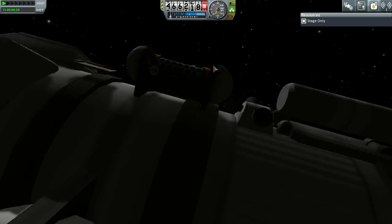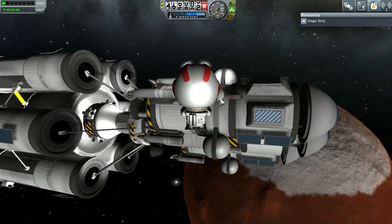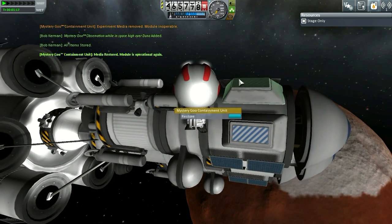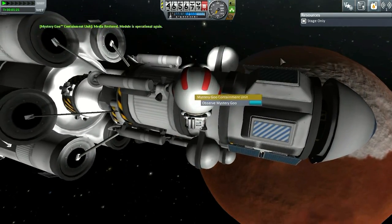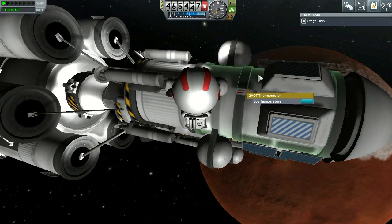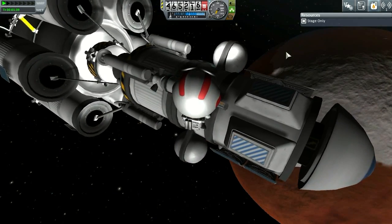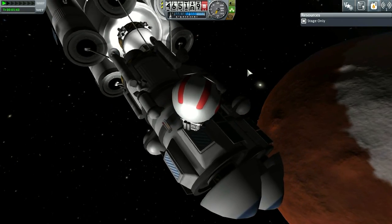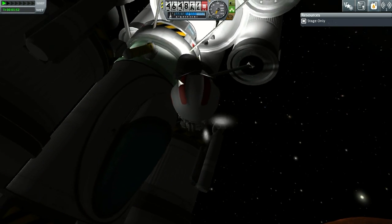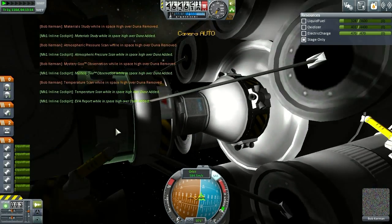Let's get him out and reset all of these — it's going to be easier in space. Lights on, very good. Coming on over — collect data, collect data, and restore experiment. Let's do the same thing with the barometer: take data, stored. Can't reset that one — log pressure data. Come up here to the goo — there you are. Restored, excellent. Thermometer: take data, thank you. All items stored. Let's get an EVA report — very good, we are racking up some science.